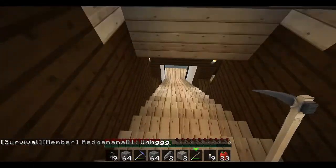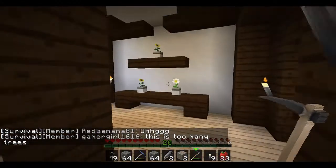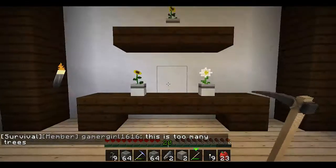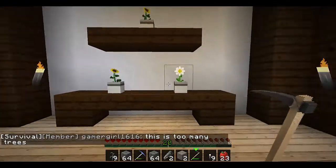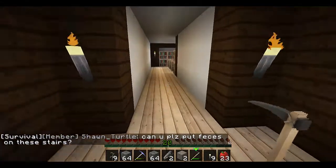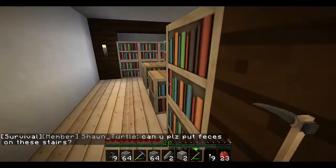Let's go ahead and check out the rest of the house. You go down the stairs a little bit, and then I just have this nice little design here. I didn't really know what else to put on there, so I just made flower pots and went with that. At the end of this room, we have the enchantment room.